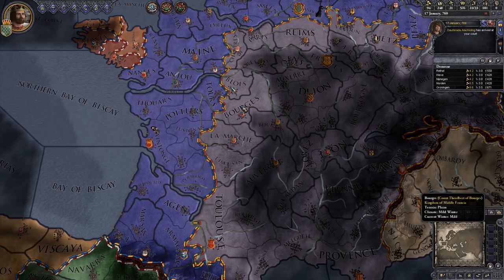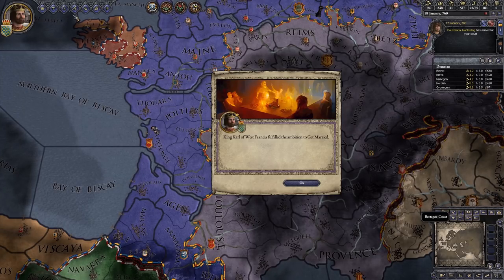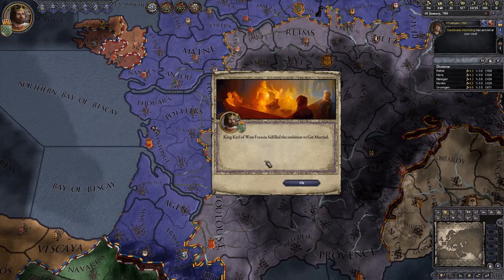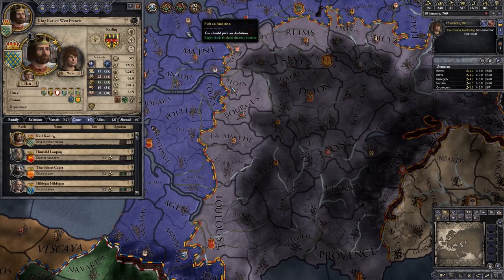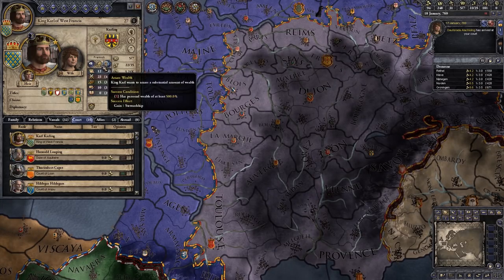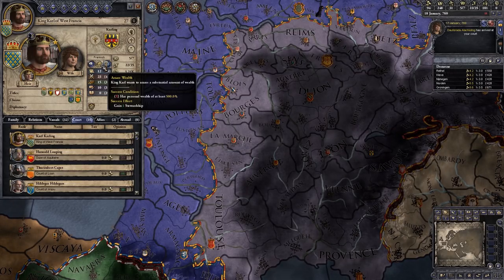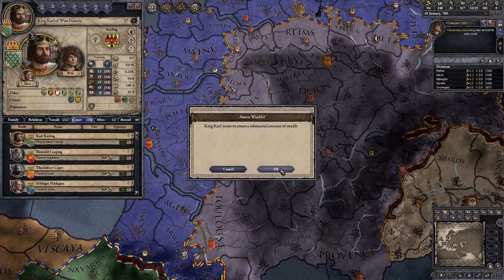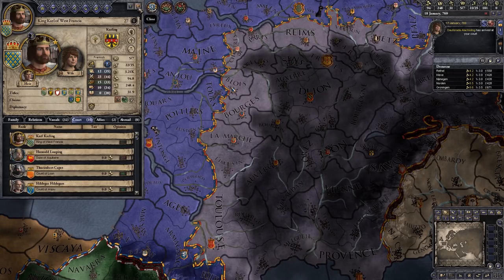We've had the game paused for long enough so we're going to unpause it and let it tick on slow speed. We've fulfilled the ambition to get married from the last video, and now it gives us a pop-up to pick another ambition. We have very few to choose from: we can either try and amass some wealth — have a personal wealth of 500 ducats — or become a paragon of virtue. Let's try and amass some wealth; we will be spending some money but hopefully not too much too quickly.